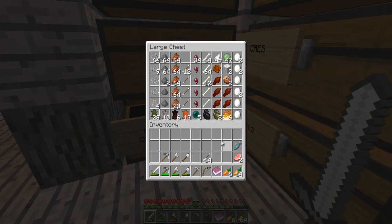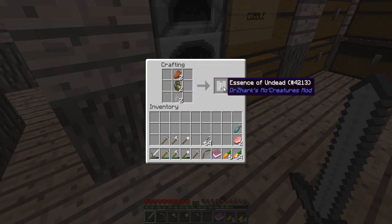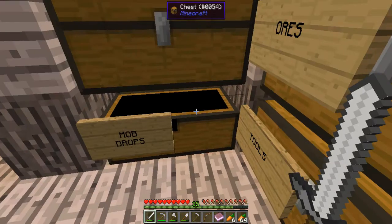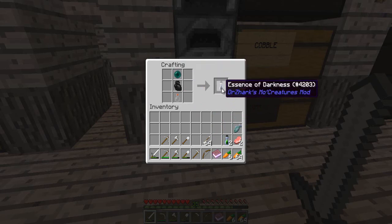I haven't got all the ingredients for Essence of Fire yet. For Heart of Undead, I can make two of them — so two of those in there and two bottles. Let's see if this works. I'm doing two, but you'd only need one. There it is — Essence of Undead — and I've got two of them. To make an Essence of Darkness, I wasn't sure if it needed an Ender Pearl or an Eye of Ender. Let's just see — hey, look at that! I've got an Essence of Darkness as well.